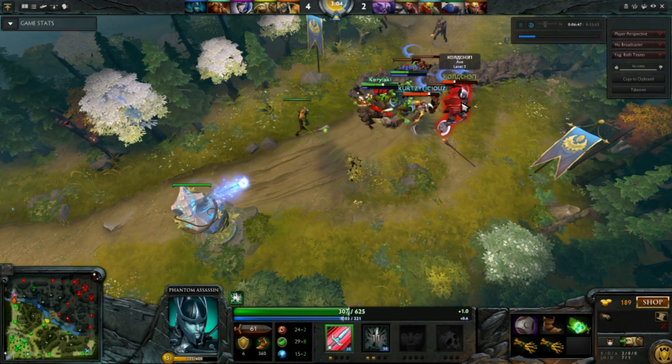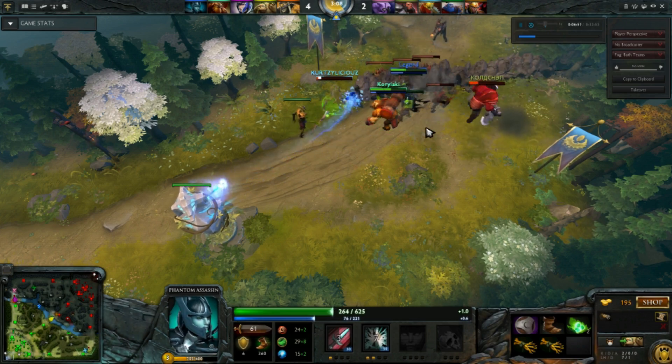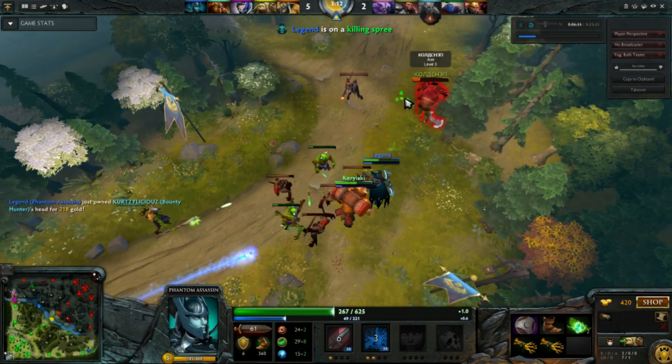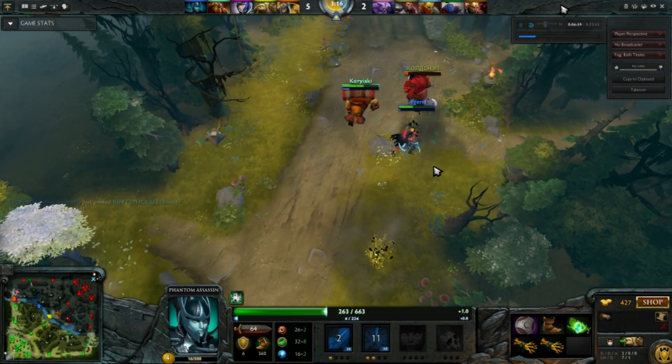There's Fissure, Bounty into the target, Attrition damage, Tower damage, Death — then move on to Axe. There's Stifling Dagger and then Phantom Strike for the finish. Good kill.